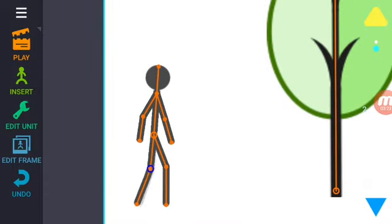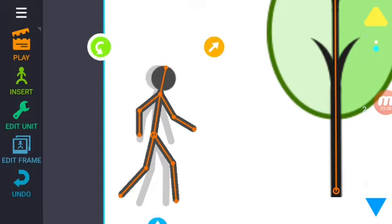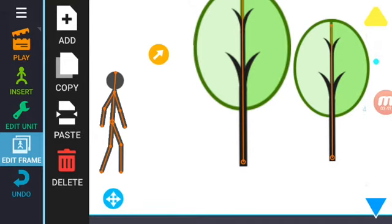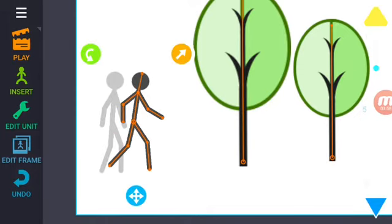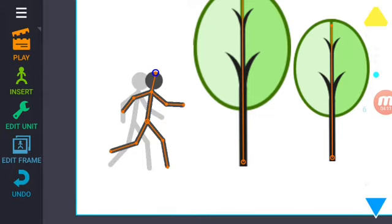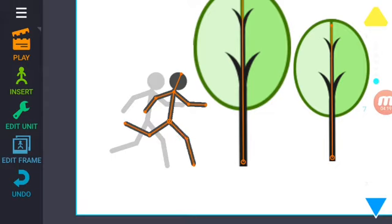We move his body slowly so it looks like he's actually running. Copy, paste, paste, paste — boom. Now let's move him forward a little bit so it actually looks like he's running. Then we move him forward a little bit more, but this time we're going to change his running position a little bit more — keep him still in the running position.